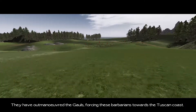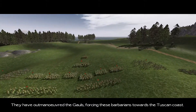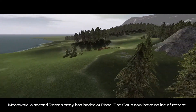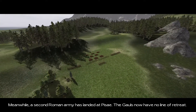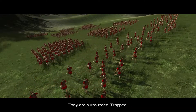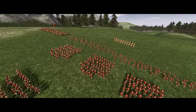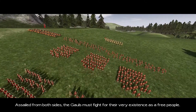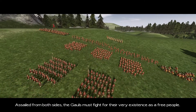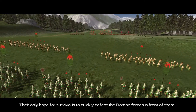They have outmaneuvered the Gauls, forcing these barbarians towards the Tuscan coast. I think I'll move my cavalry to defend. Meanwhile, a second Roman army has landed at sea. The Gauls now have no line of retreat — they are surrounded, trapped. The second army is also going to be an issue, but if I can get the first Roman army to route the Gauls, they must fight for their very existence as a free people.